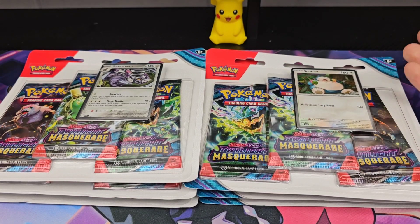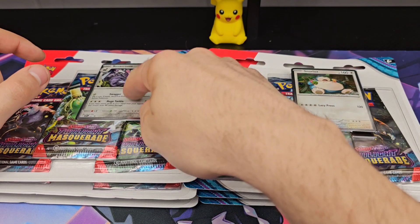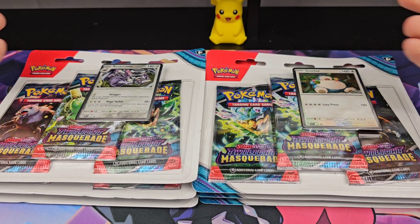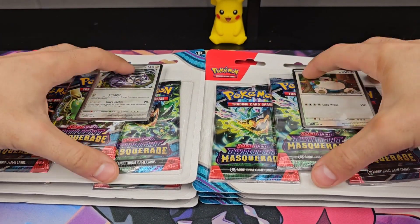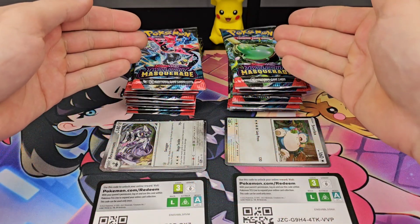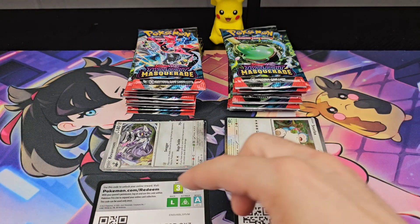I always choose which one's going to win. I have to go Snorlax. This thing haunts my dreams and I want it to be defeated. So let's get these out of their blisters in two different piles and let's see which has the better pulls. Alright, there's the 18 packs, the 6 promos, and the code cards.